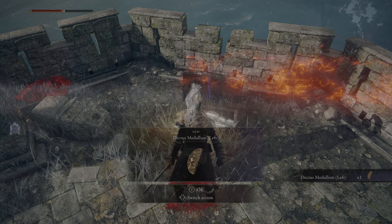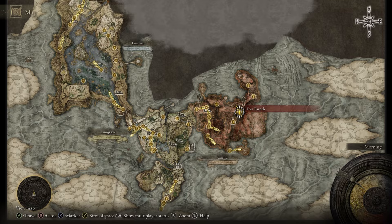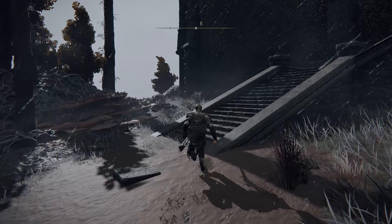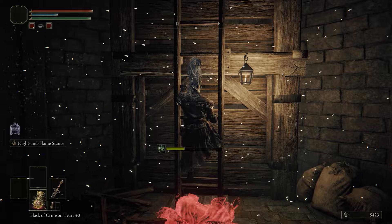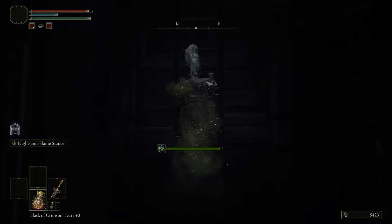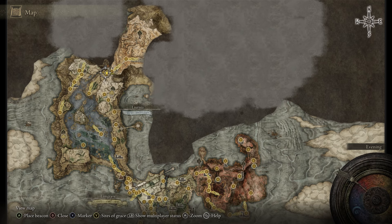The right side of the Dectus Medallion is located in Caelid, more specifically at the Fort Faroth site of grace. If you watched my previous Elden Ring video you'll know exactly where this is because this is where the big dragon is that gets you 80,000 runes. From this site of grace go behind you into Fort Faroth itself and head inside the front door. Be careful of the hard hitting enemies, but make your way to the left hand side of the fort where you'll see another wooden ladder. Make your way all the way up to the top and open the chest to find the right side of the Dectus Medallion.